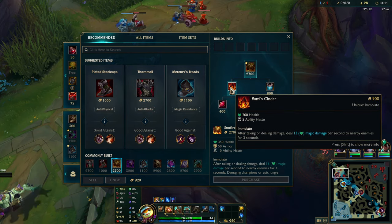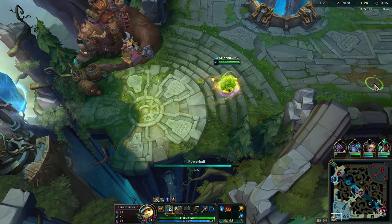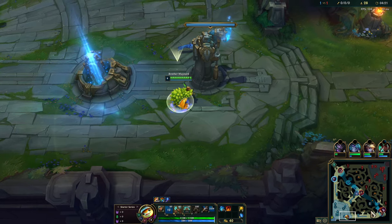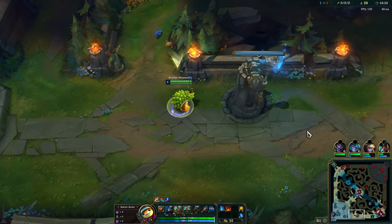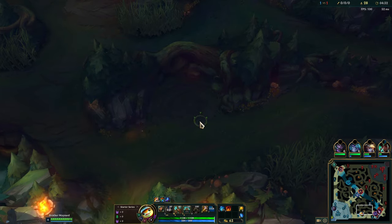I go back here and pick up my Bami Cinder — I think it does more damage overall than the Bramble Vest. It does more damage to minions and monsters. I will oftentimes get the Bami Cinder, then the Bramble Vest, and then finish Sunfire, then Thornmail. I'm a big fan of Sunfire first on Rammus. If you're going Thornmail first, it can be good.